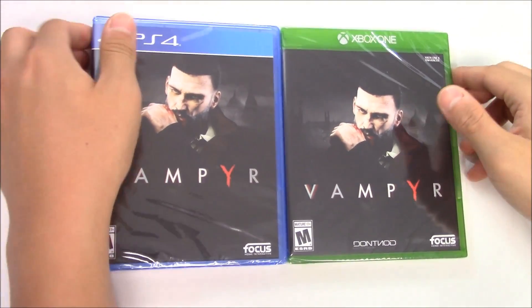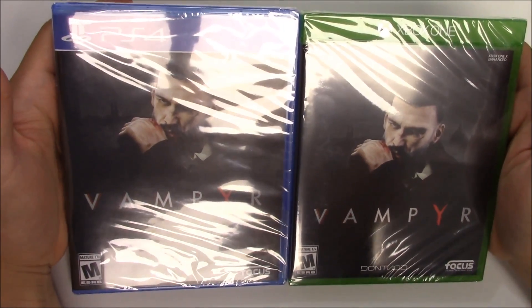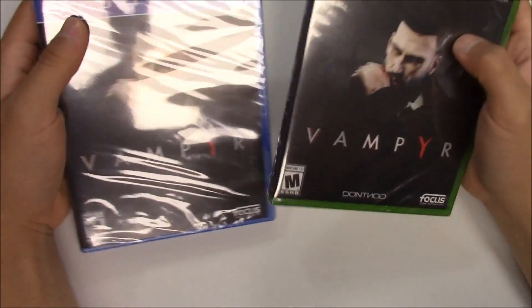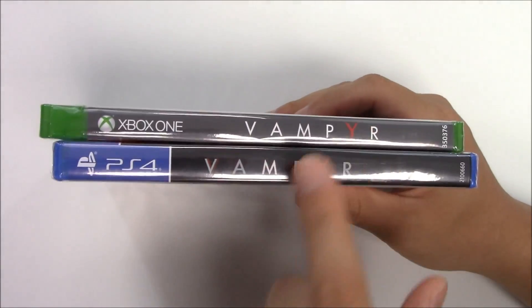This is Vampire for the PS4 and Xbox One. From the front cover you got the Doctor slash Vampire guy. This game is rated for ages 17 and over. Developed or published by Focus Home Interactive. Moving over to the spine: the PS4 copy has a solid black background, while the Xbox One has a solid gray background with the logos right there.